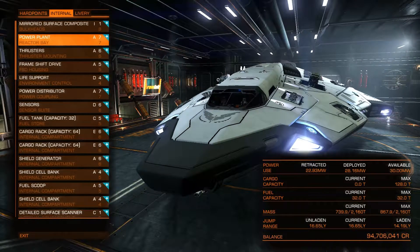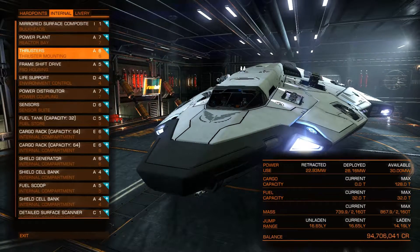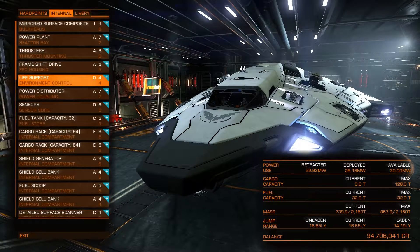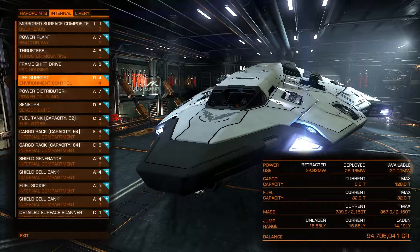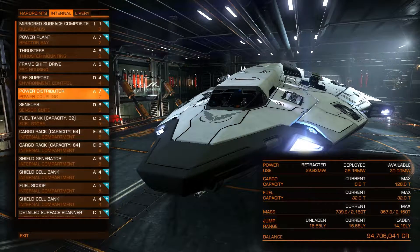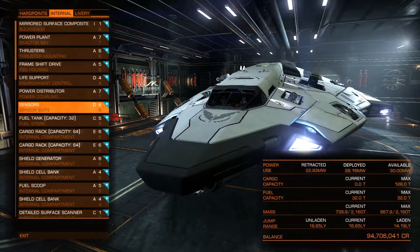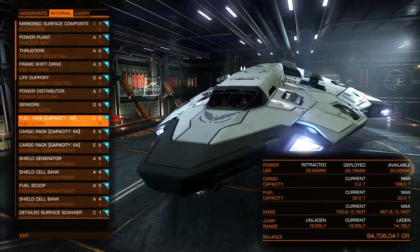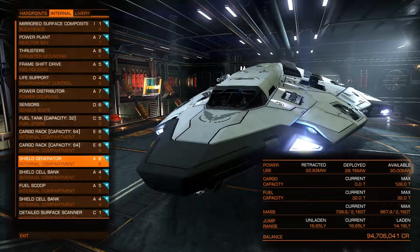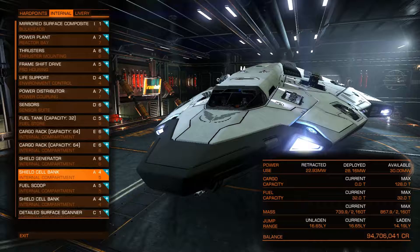The internals: we've got a Miradama A1 power plant, A thrusters, A frameshift drive, D life support — so we can increase the laden jump and also use less power. The power distributor is D, sensors are D, fuel tanks the same, cargo racks the same.